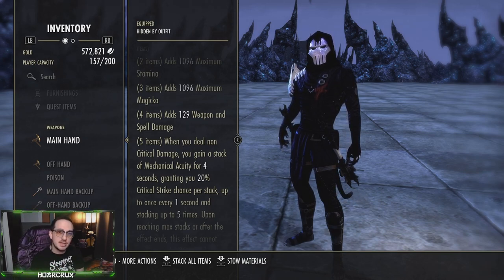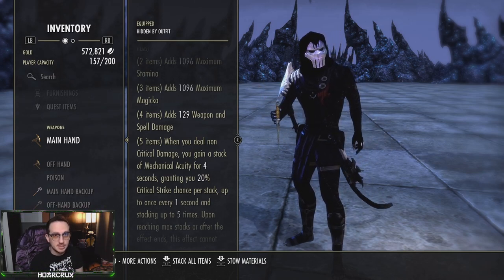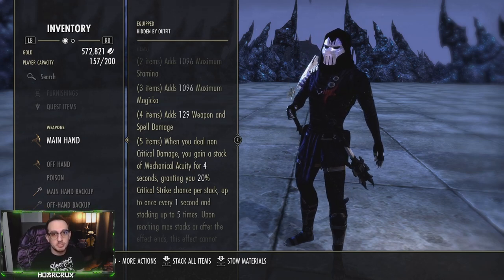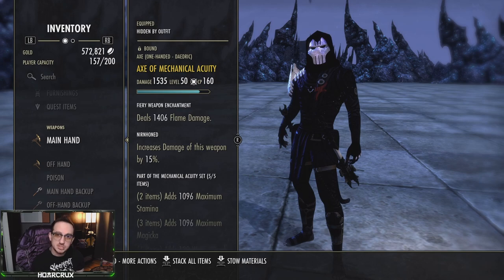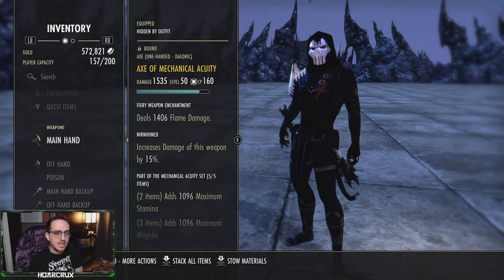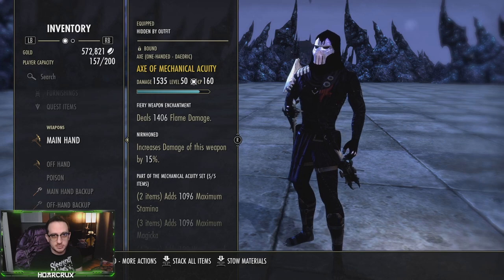Upon reaching 100% crit chance, you have four seconds of the buff before it falls off, meaning during that four seconds every single attack you do will critically hit, and every single heal you perform will also critically heal. As you can imagine, this leads to a really, really high burst combo, but you have a very small window to pull it off. The Dragonknight is one of the only classes that can do this consistently because of Corrosive Armor. The idea is to have as low physical and spell penetration as possible because Corrosive will give you 100,000 physical and spell penetration, so any extra penetration points are virtually wasted during your combo.